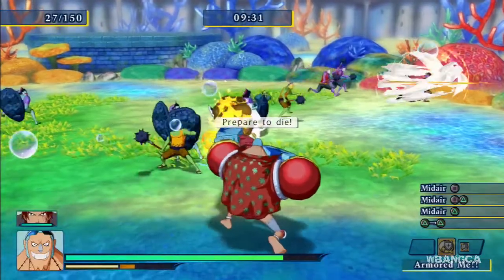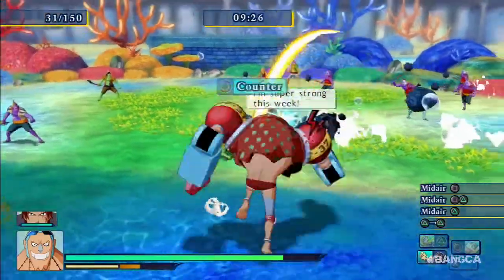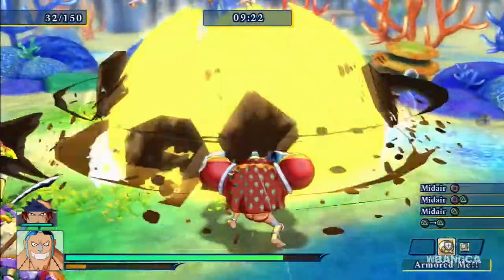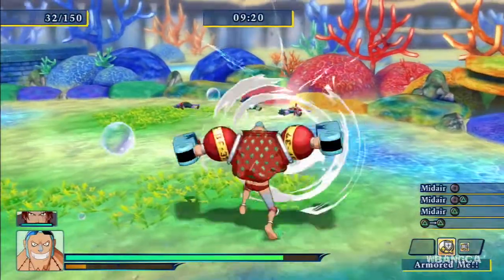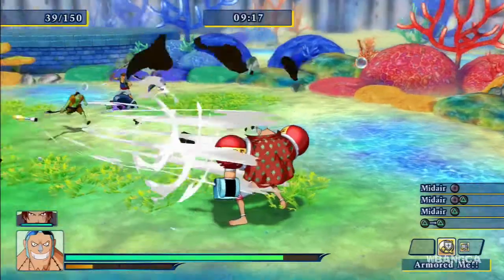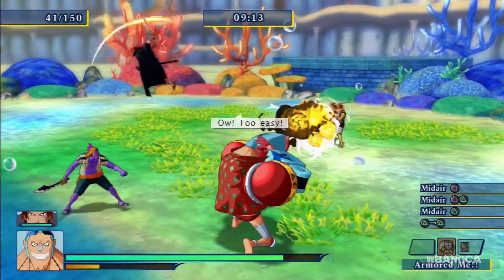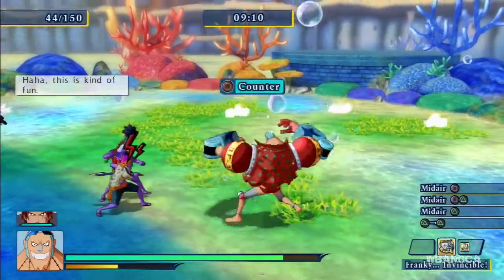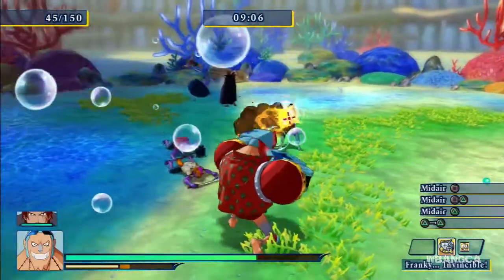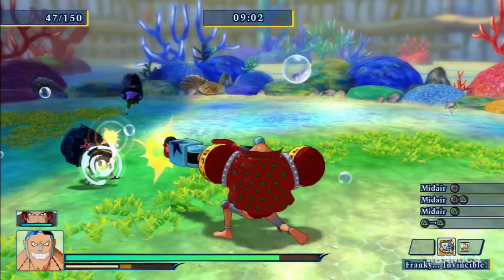The first attack we can look at together is square — let's do that. He does a huge explosion. His movements are really slow too, if you're wondering.